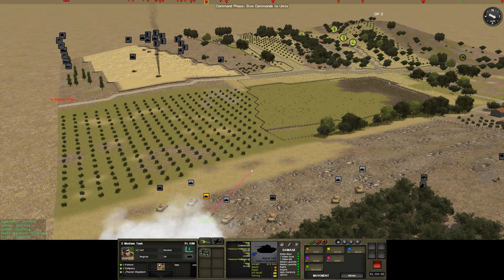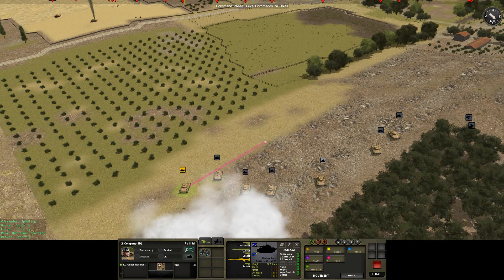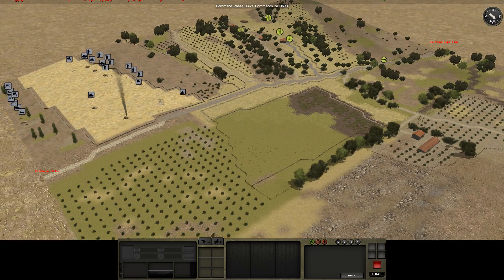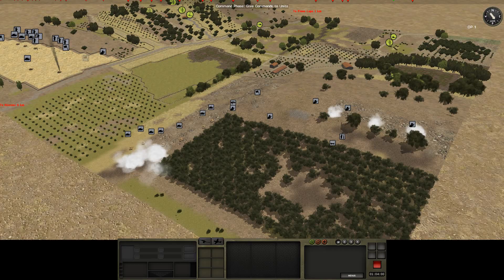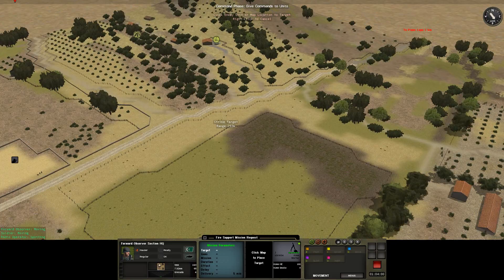Cancel - brilliant. Cancel, cancel, cancel, cancel. Have them move up just a short distance. That's really not what I wanted. I can cancel it - fantastic. That'll do. At least I can move everything up at once. I can probably do with moving some Panzer IIIs up here soon - I do need that gun down. They do indeed have line of sight.